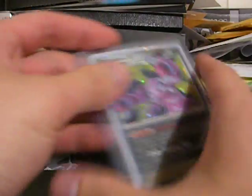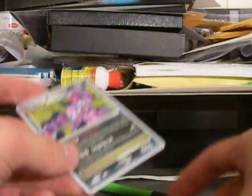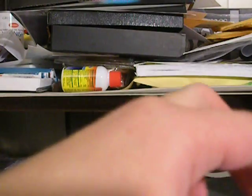The card is for a Drapion Level X. Let's see how it looks. Yeah, I'll take it, it's fine. But let's see — he sent extras.